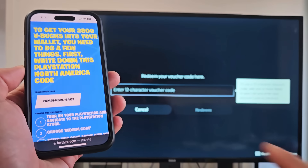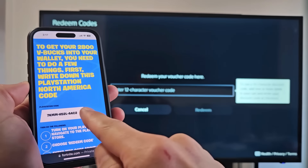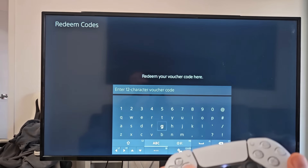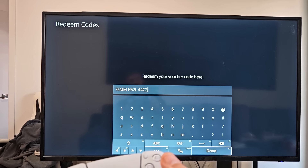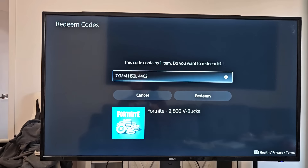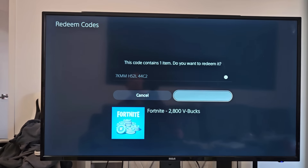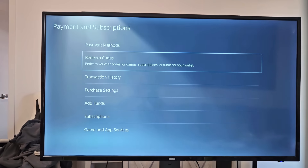Now I'm going to put that code I got from Epic Games in there — or you can go to your email and the code will be there as well. Let's input that. I think that's right. Let me go down to Done and select that. It shows 2800 V-Bucks, so I'm going to tap Redeem. You redeemed one code for one item. Let me tap Continue.